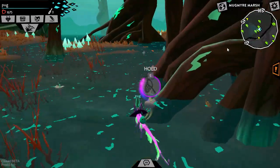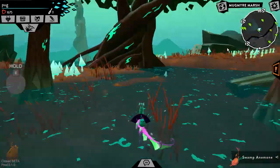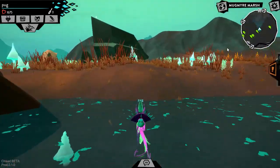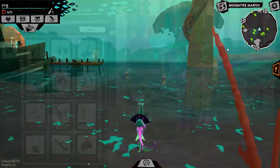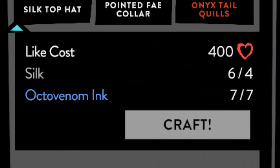Now let's start the video. So if you remember gems from Animal Jam, that's basically what likes are in Feral, but it's a little bit different. Gems used to get the whole item then and there, but likes allow you to get the item. For example, if you want to get this silk top hat right here, you need 4 silk and 7 octavenom ink, and it also costs you 400 likes to get it.